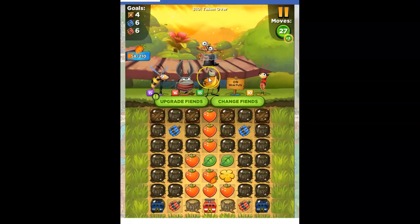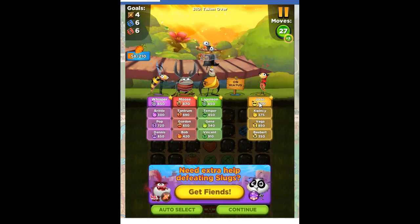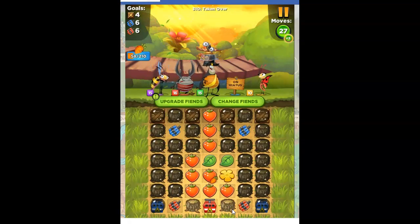I've got Whisper and Lapoleon, they're both upgraded beautifully. And then I've got Jojo instead of Vega. I'm just wondering why I need that — probably because down here I can try to hit these, or because up here I need to get across that way. Yeah, I'll keep Jojo.